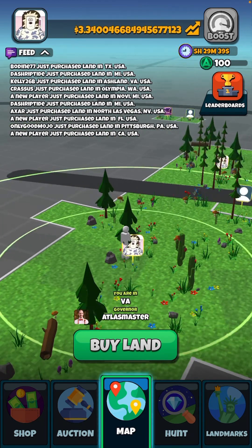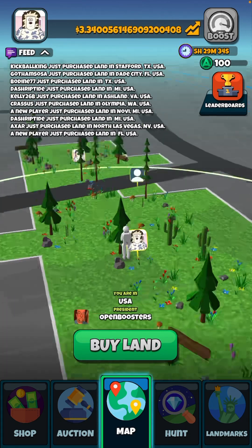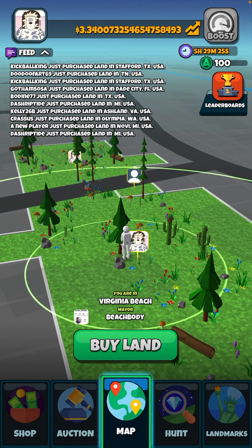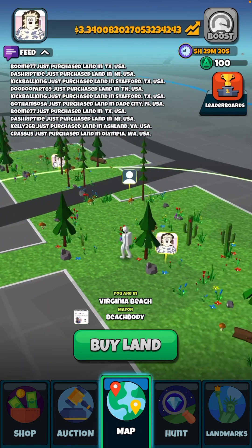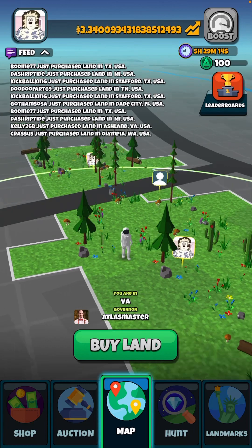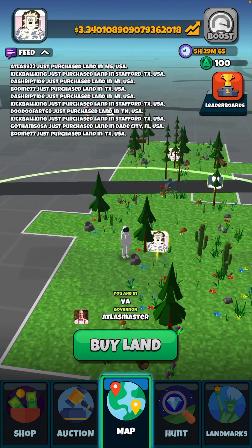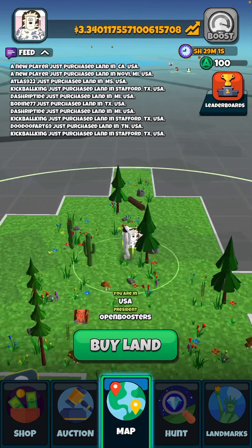As of right now there's no rush — there are no other things to do like placing buildings on your land yet, though I'm not sure if they'll add that. The main focus is getting your rent up. Since I have 100 Atlas Bucks, I'm going to purchase a parcel near an epic, because everything I've bought around my legendary has been either epic, common, or rare.